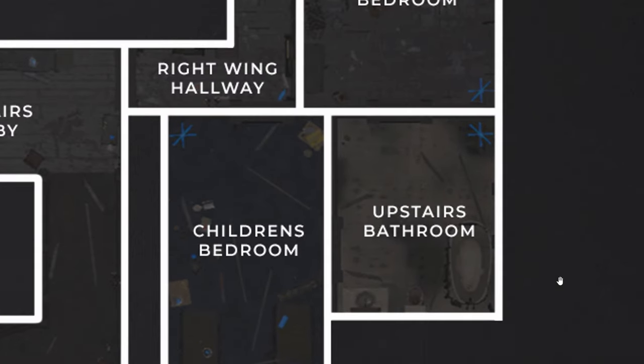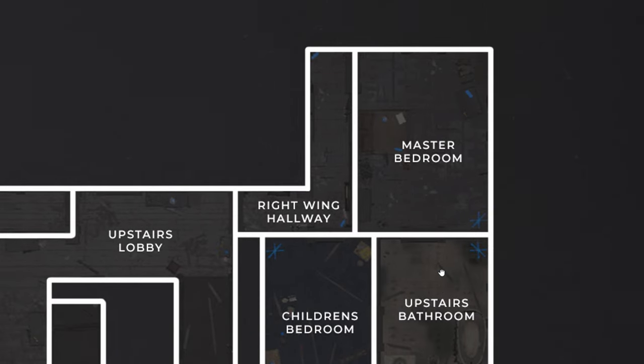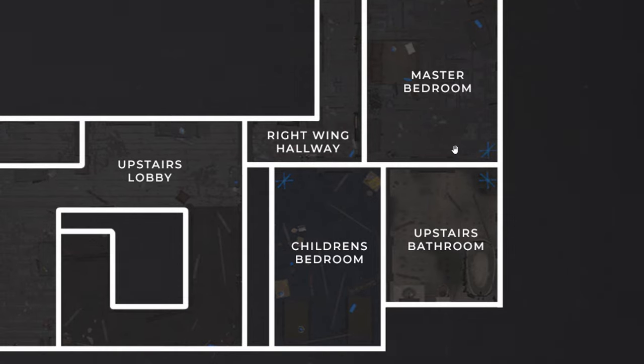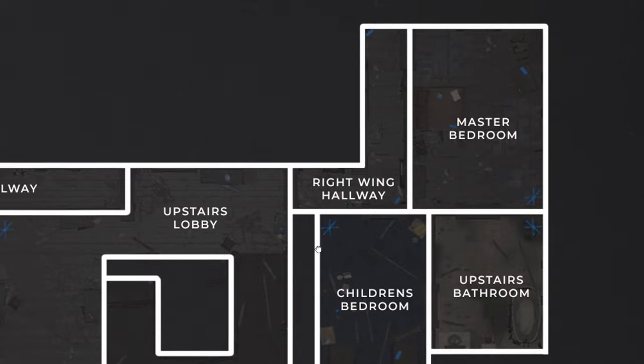It looks like the children's bedroom and master bedroom both connect to the bathroom, which is good. It's a quick getaway — if April is chasing you, you can go through the right wing, go to the children's bedroom, master bedroom, then do a little loop like that. Though April can come up and turn around once you get back to the children's bedroom, and then you're screwed.